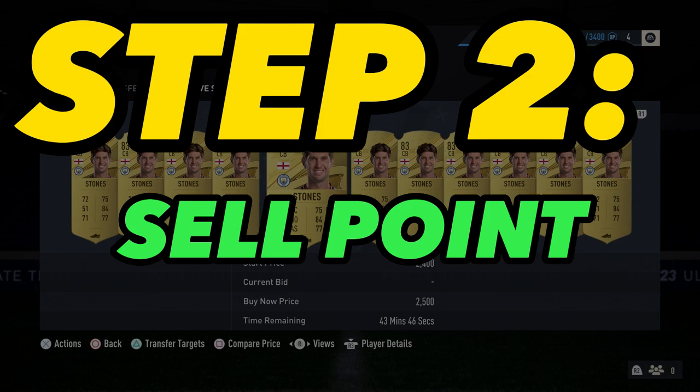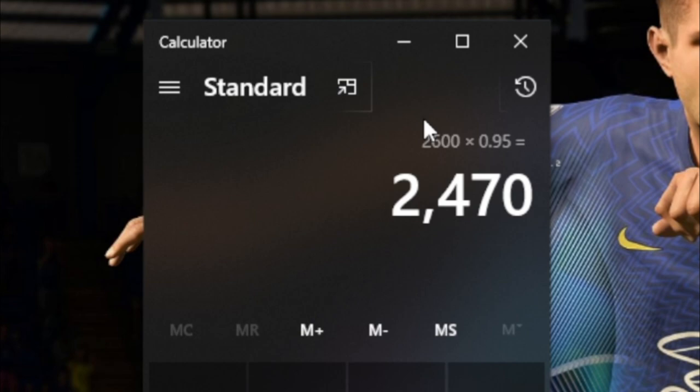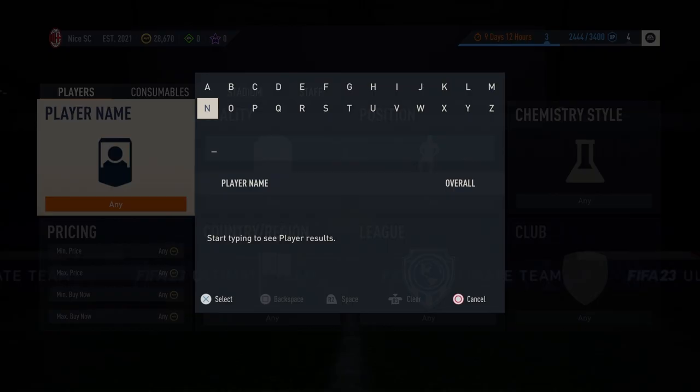That takes us on to step number 2: the sell point. To know what we need to buy at, we just need to calculate the tax, because anything underneath this number — 2,470 — will allow us to buy safely and make a profit.